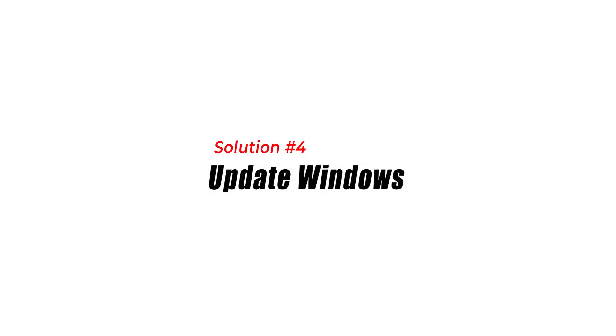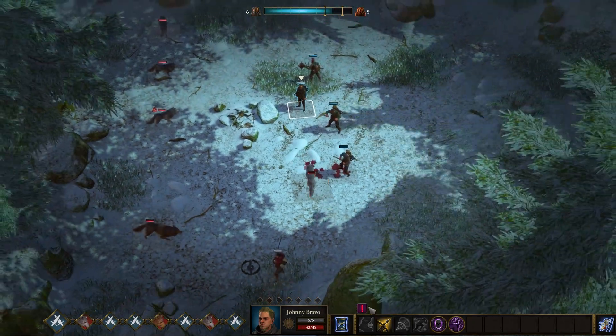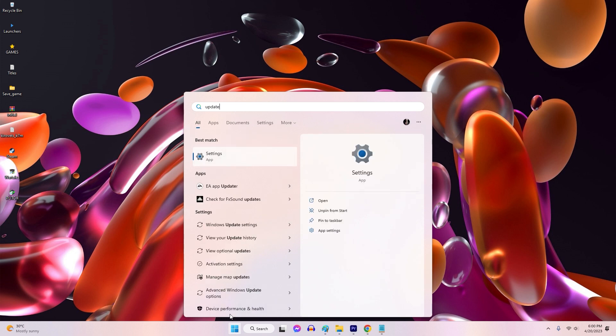Solution 4: Update Windows. Make sure that your operating system is up to date with the latest updates. To check for updates, go to Settings, then Update & Security, then Windows Update, and check for updates.